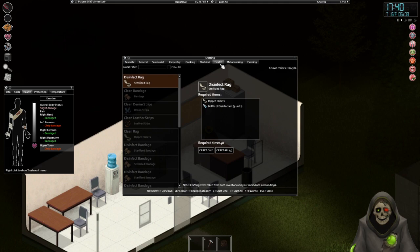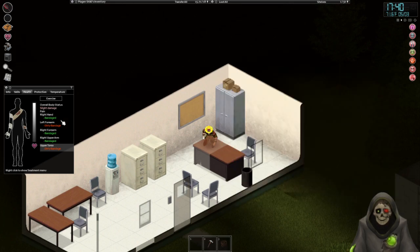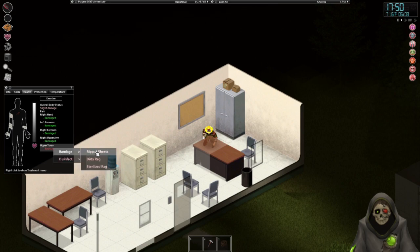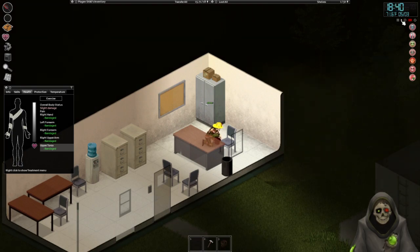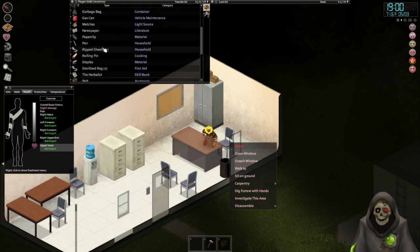Open the can of corn. Disinfect these rags real quick, and then I can use them to re-bandage my wounds. What if I put a sterilized one on - it'll help a little bit more. I'm just gonna bandage that one normally since it's no longer bleeding. Can I just rest here? We're no longer exerted, which is great. I can't sleep while in too much pain.